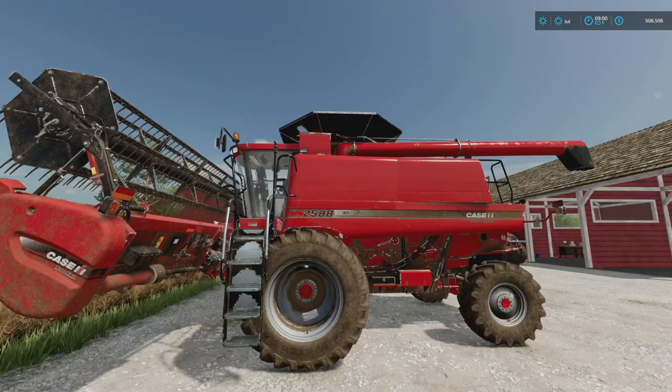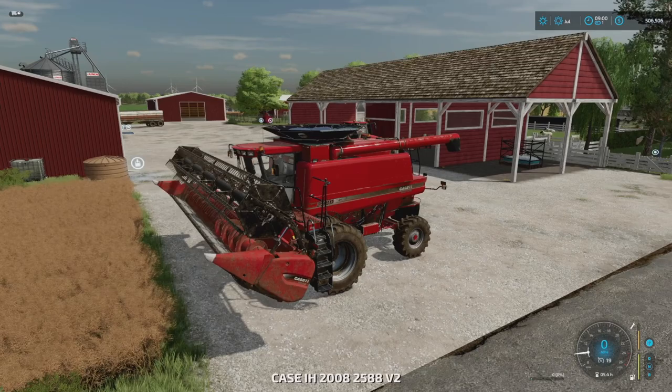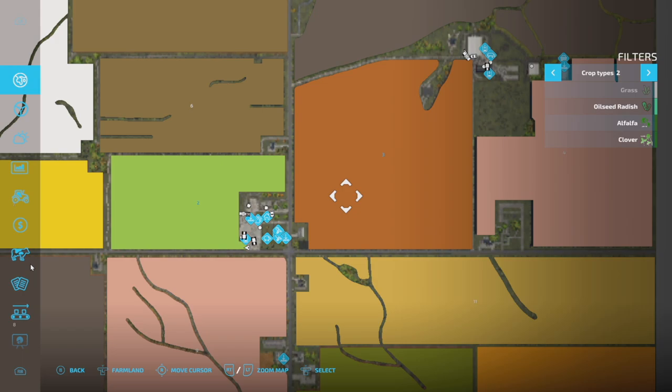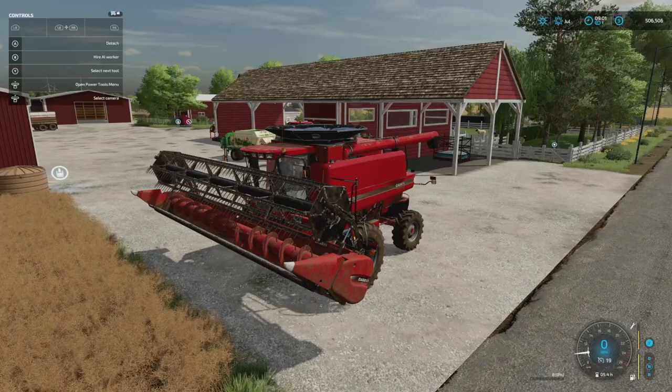Good morning, it is harvest day! It is July, we have got some red equipment and I'm super excited. Let's do it. We've got two different fields to rock and roll here — we've got canola on field two, we got oats on field three, and we're gonna bale up all of the straw. It's gonna be a fun day today.